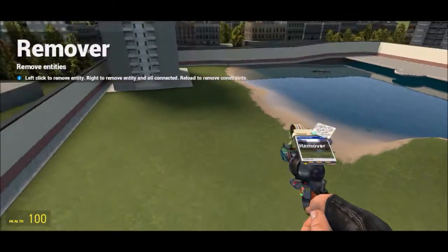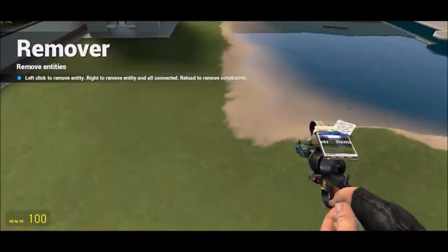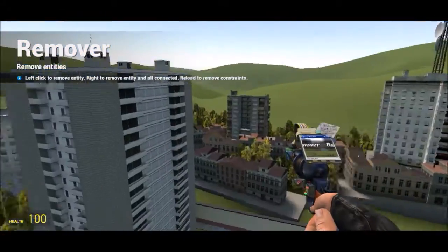This is how you use the remover tool. Let's say you spawn something and you would like to remove it.